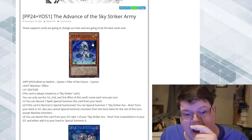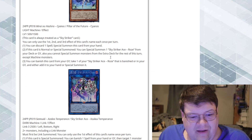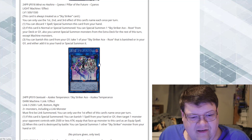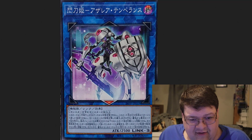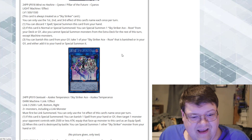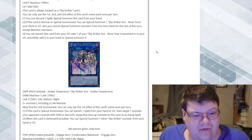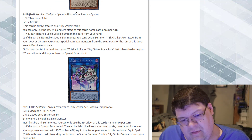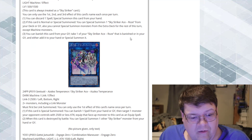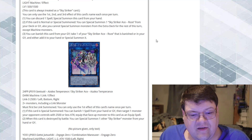This is actually just a busted card all the way around. And then we have Azalea Temperance — the art actually goes pretty hard for this. That's a Link 3, by the way. We finally got a Skystriker Link 3. This is going to be 2+ monsters, including a Link monster, but you can technically make this through Psychonauts. Must be first Link Summoned — my favorite line of text. You can only use the first effect of this card's name once per turn.